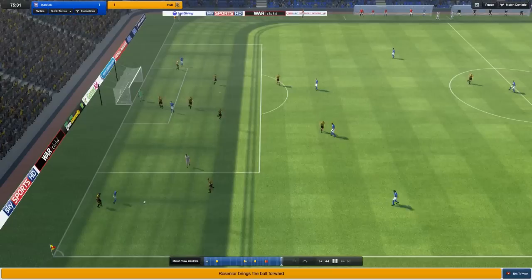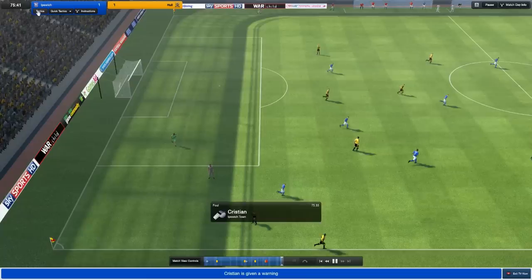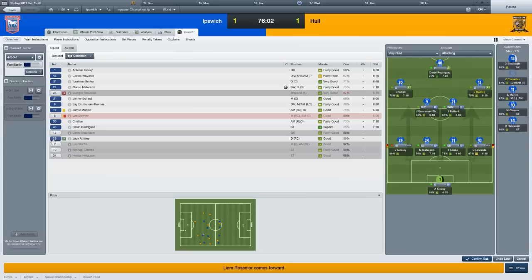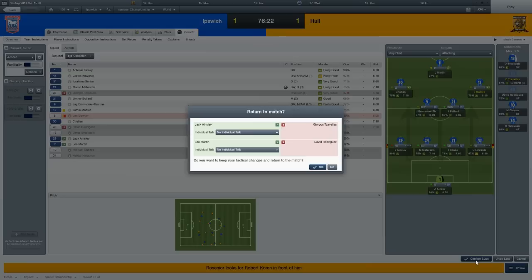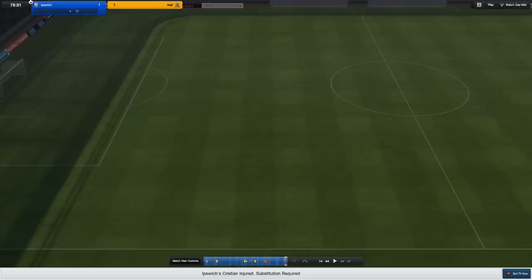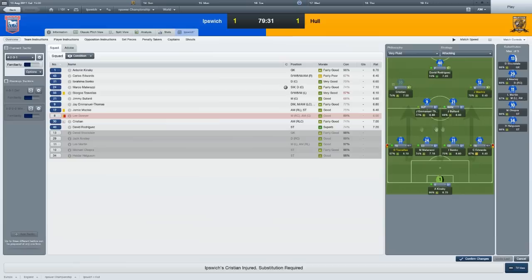Great save — I think it was Jimmy Bullard — and that's a foul from Christian. So I'm just going to freshen things up making a couple of changes because some players are getting tired. George is at 50% fitness so I'm going to bring on Jack Ainsley. I'm going to take off Rodriguez; hopefully Chopra will be able to sneak in and get a goal. Chopra's been unfortunate not to start. Christian's injured so that's forced our hand — we need to bring on Lee Martin as a winger.